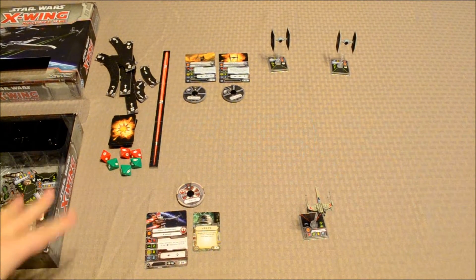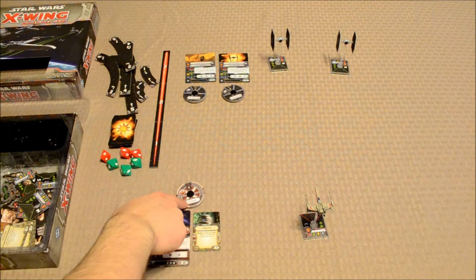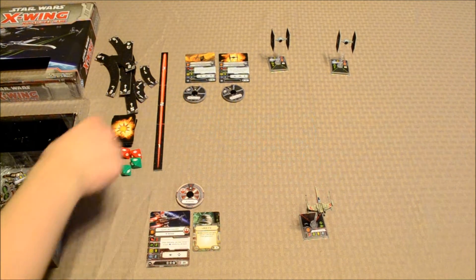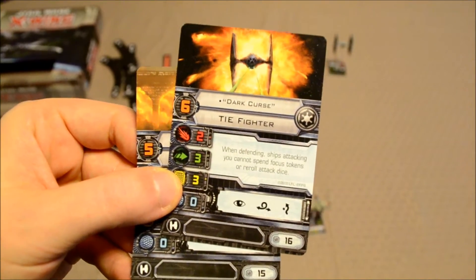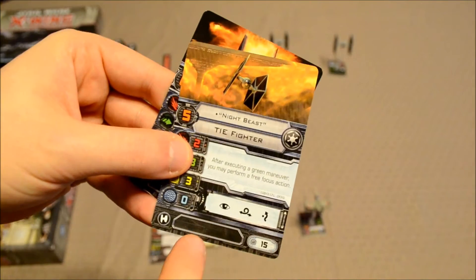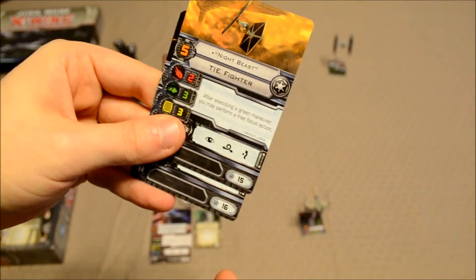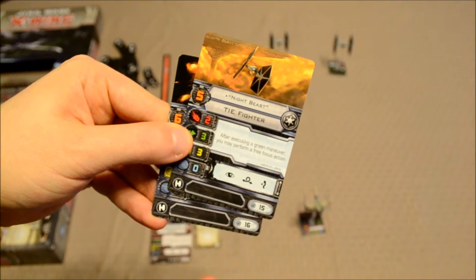For this example, I've got one X-Wing with the Luke Skywalker pilot and the R2-F2 upgrade. As for the two TIE Fighters: Dark Curse is one of the more advanced TIE Fighters with special actions and a point cost of 16, and Night Beast is also a strong pilot with special actions and a point cost of 15. These add up to 31, so no upgrade cards can be attached — and there are no upgrade symbols on the TIE Fighter cards anyway.